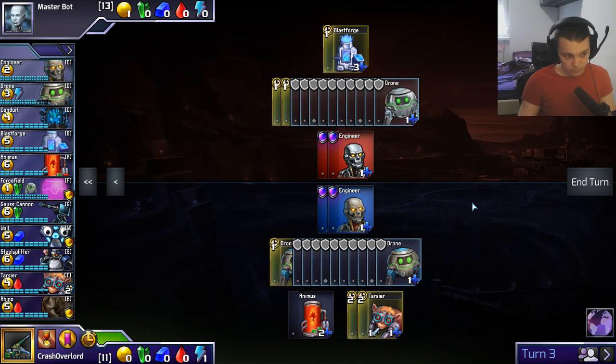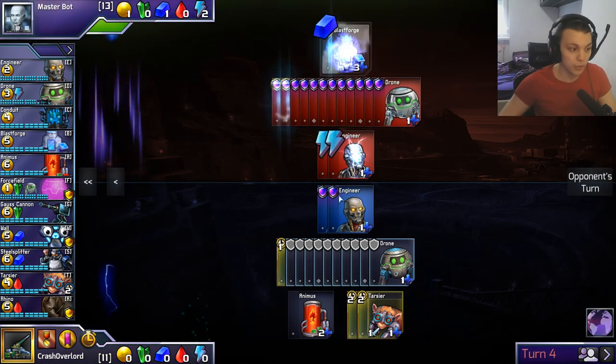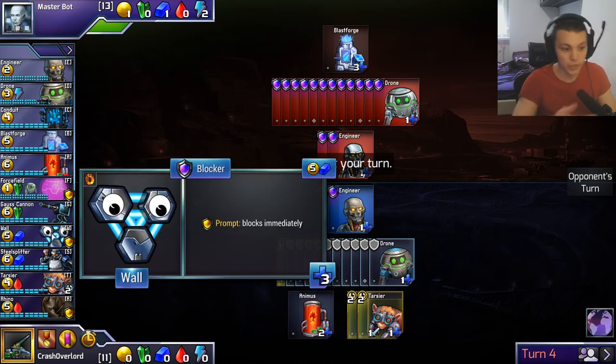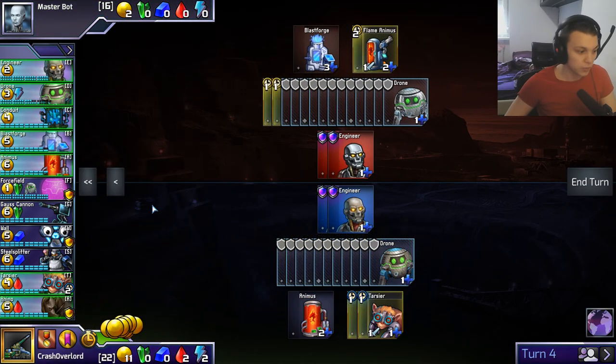The way this game works differently from something like a card game — where you place units on the board and they die, attack each other, and you trade — it's not like that. All of the attack you buy, if it's permanent, just gets put into essentially one pool of damage. All of that damage goes into your opponent, and they have to defend it during their defending phase with things like engineers, for example, or something like a wall, which is a blocker with prompt — meaning it can block as soon as you purchase it.